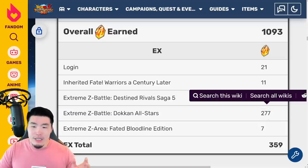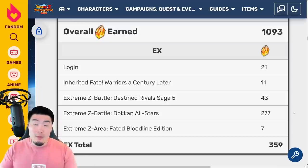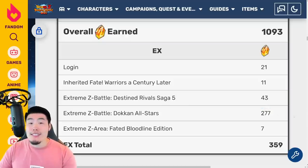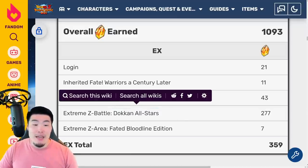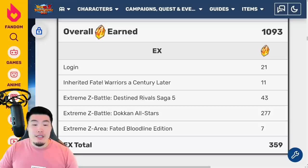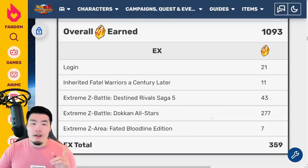Now I don't think you actually have to complete all 999 levels to get all these stones — I think they're probably spread out throughout the earlier stages. I'm not sure though; I have to go back and look. I'll do a video breaking everything down later. But for now, all you gotta know is that there are a total of up to 277 stones obtainable from this Dokkan All-Stars Extreme Z Battle event. And last but not least, we have the Extreme Z Area — the Faded Bloodline Edition — which I believe is referring to the stage for the LR Goku and Vegeta Jr., so I guess we wouldn't count that.